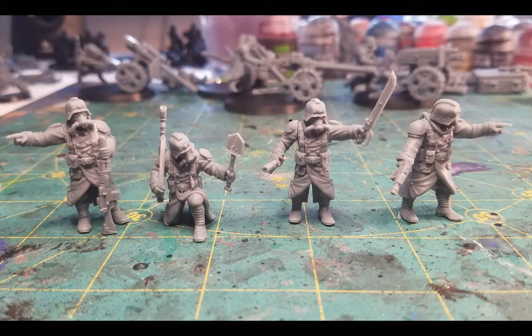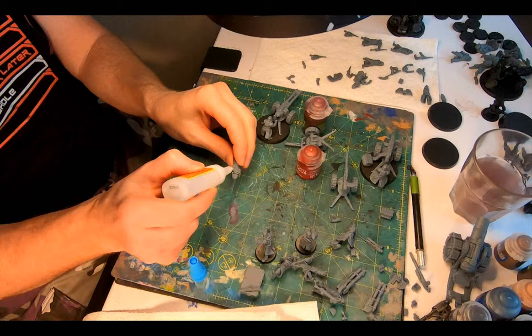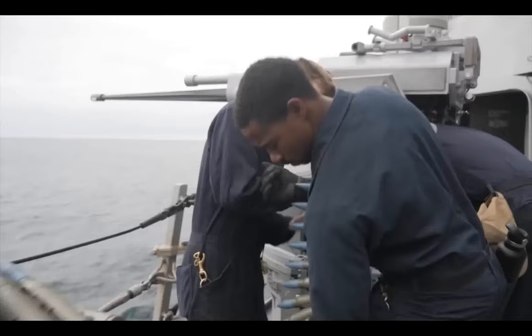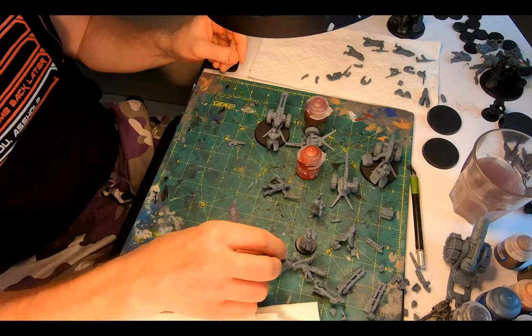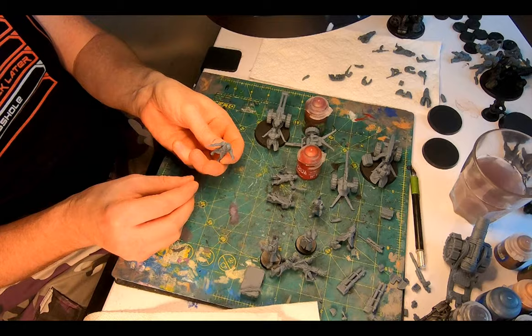From the acolytes folder I grabbed the pointing arm, the pistol arm, the shovel arm, and the arm with the sword. I glued them together and they came out really well — these guys look much more animated, each giving the order to fire with some gusto, indicating with a weapon or tool, or just pointing to a target. The actual decimator figure lugging a fresh ammo box across the battlefield is out for now, but if I print more he'll see battlefield service.